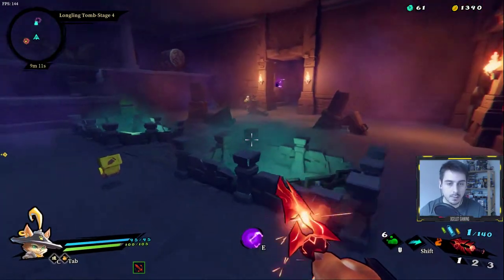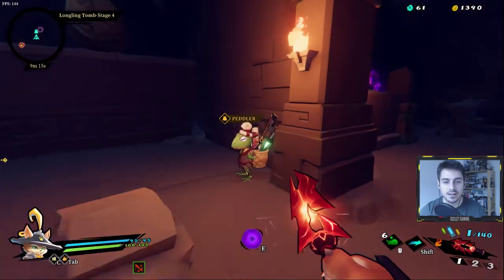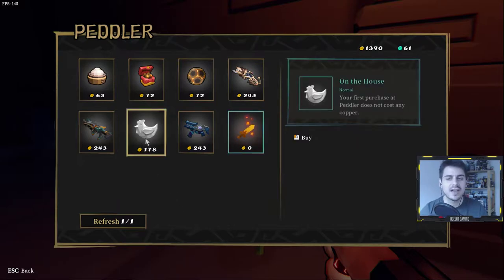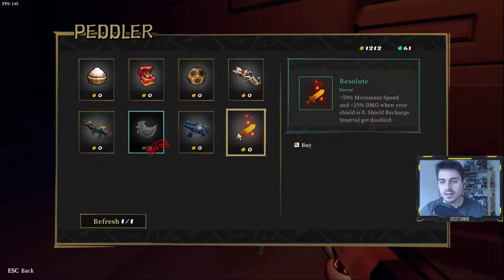Here's a peddler NPC — he sells you stuff. 'On the House' is truly the best scroll: your first purchase from the peddler doesn't cost you any copper. So that's awesome. Let's look at what he has: 'Resolute' — when your shield is zero, the interval gets doubled. I don't like that — let's reroll the shop.